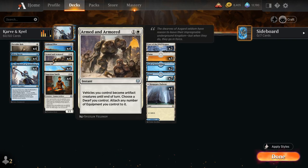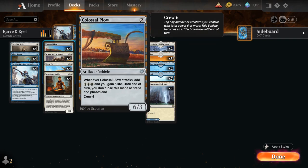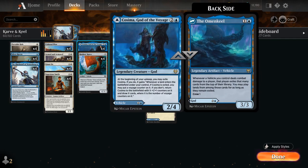We've got the full playset of Giant Ox as a great way to crew our vehicles. It's a 2-mana 0/6, and Giant Ox crews vehicles using its toughness rather than its power. So by itself the Giant Ox can crew Colossal Plow, as well as our various other vehicles.